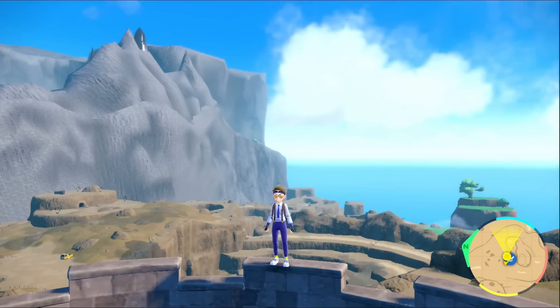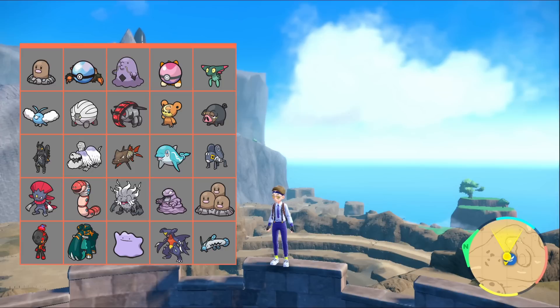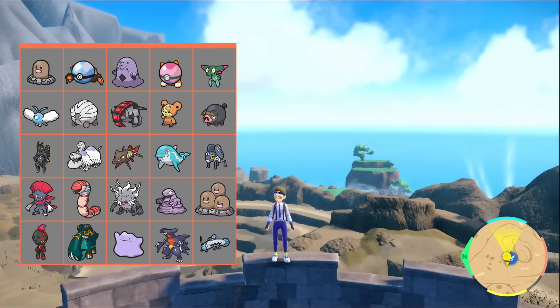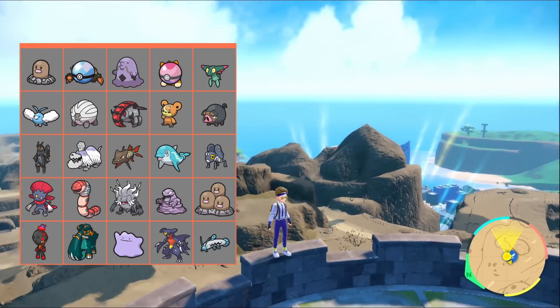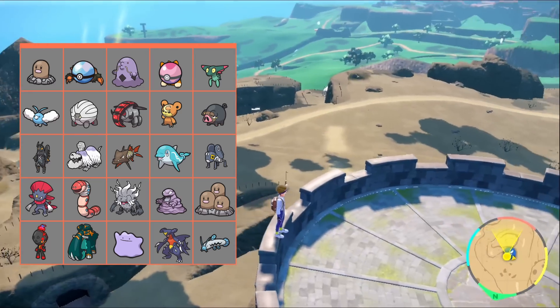For the next hunt, I want to hunt here in the desert in East Province. There are quite a lot of Pokémon on our list we can find here: Diglett, Dugtrio, Shelgon, Baxcalibur, Dreepy, Lokix, Charcadet, Orthworm, and Copperajah. Some of those are pre-evolutions, but I think it'll get us there.